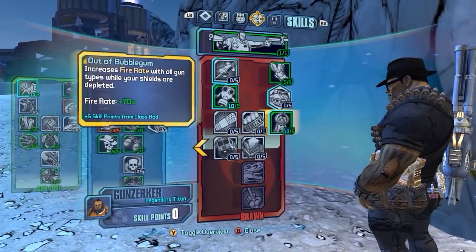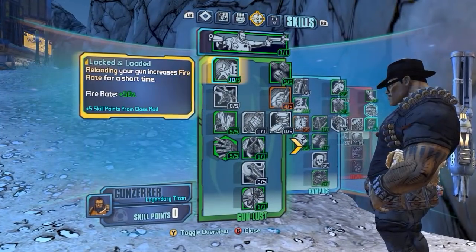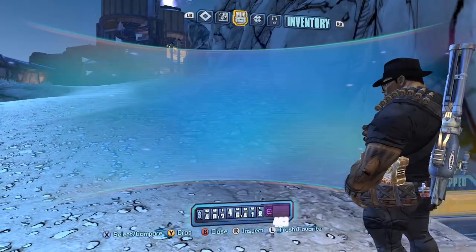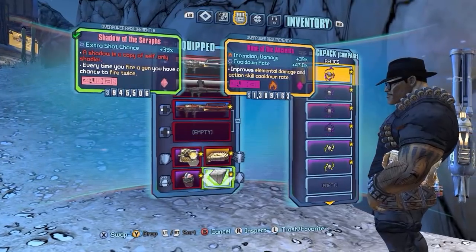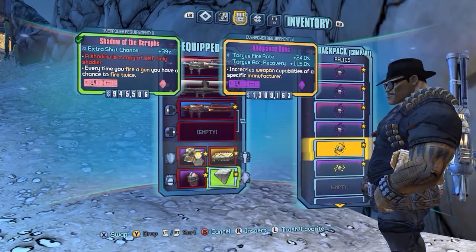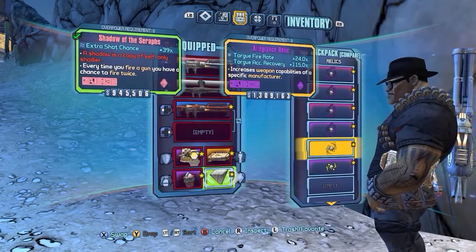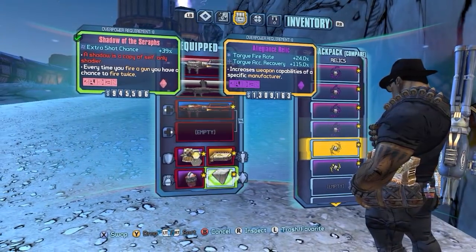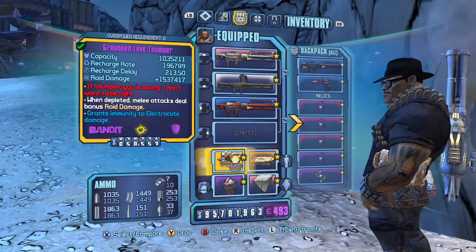We still have Yippie-Ki-Yay which gives us extra Gunzerk time. To sum it up: we're getting 70% fire rate here, 88% there; if you get a reload you get 50%, get a kill you get 40% there. The best thing I found for this build is Shadow of the Seraphs because the double shot happens pretty often. I tried the Torgue Allegiance Felix and it works okay but it's only 24% — you get much more fire rate using Shadow of the Seraphs.